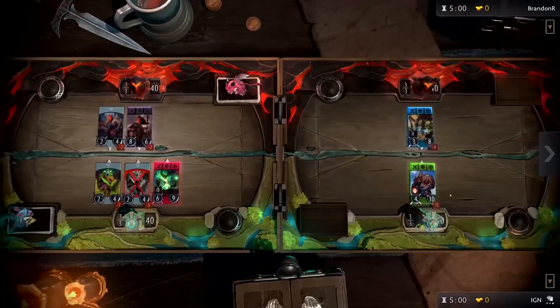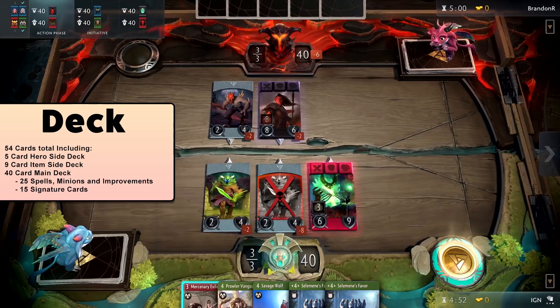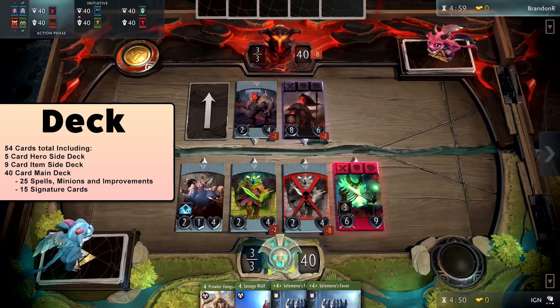This is a crucial step in Artifact just like it is in many digital card games. However, in Artifact it's not as straightforward. You have a deck of 40 cards which you'll be drawing from. You also have 2 side decks: 1 deck of 5 hero cards and 1 deck of 9 item cards. So overall, you'll be choosing at least 54 cards before you play a match.